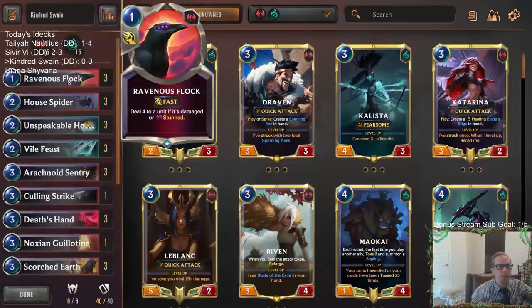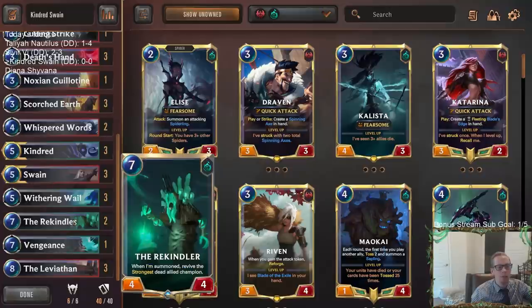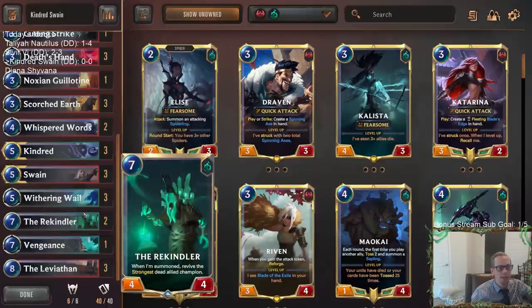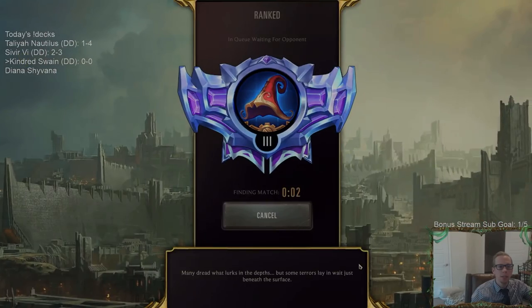We've got Ravenous Flocks for damaged or stunned units, of course with the Arachnoid Sentry combo. Two Whisper Words for card draw, Leviathan for card draw, and Rekindler to bring back our champions whenever they're dead, because our deck definitely relies on the champions. Rekindler and Leviathan at the top end looks pretty sweet. Let's get to it — five games in ranked with Kindred Swain.